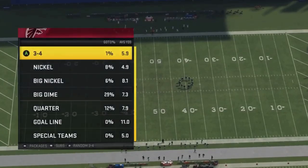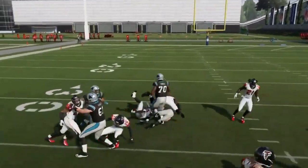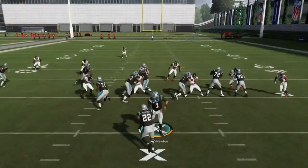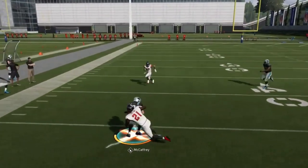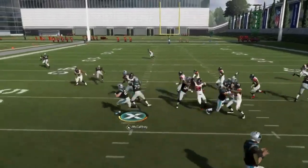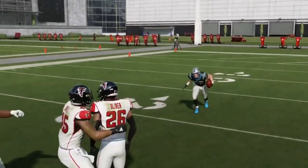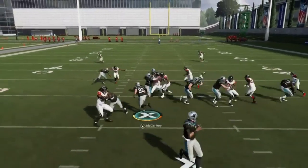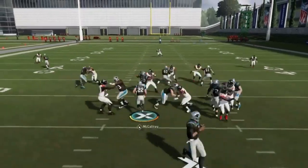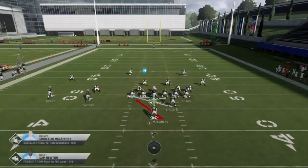Next up, we got the halfback counter. This play — you typically have a pretty large gap because of the two wide receiver look, and you can see how you can get a big run right up the middle. All I'm going to do is read that defensive end. If he hesitates, I'm going outside of him. If he crashes in, I'm typically going to go inside. Simple principles of running this type of play. You can see there's definitely a big run consistency to counter plays in general.